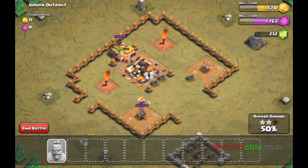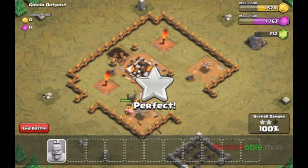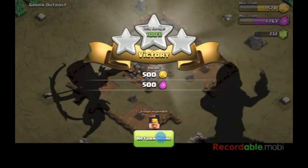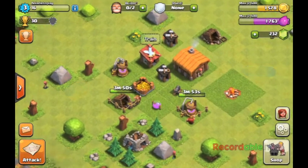There we go — we got two stars, and we're about to get the third one. Come on, defeat that cannon! Defeat that cannon! And — yay, we win! Actually we won one star, but now we completely win. So now we have more resources again.